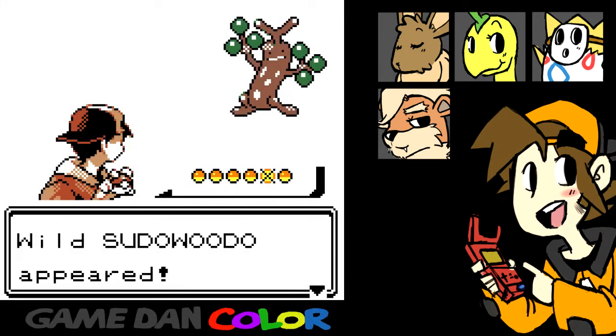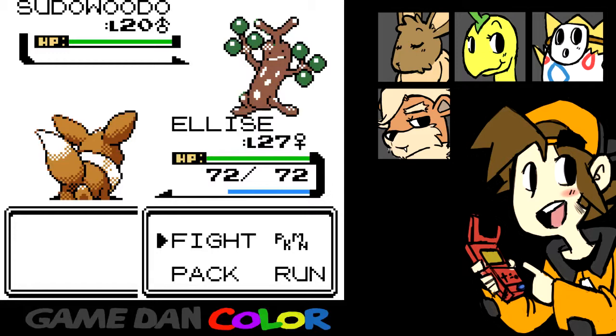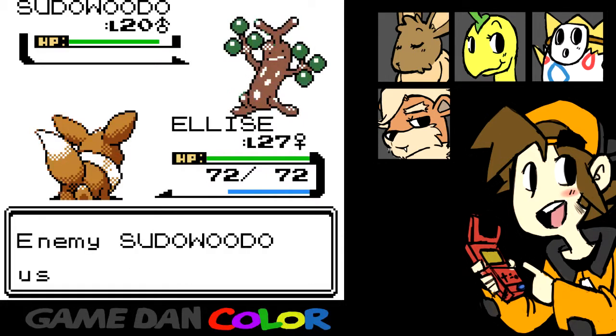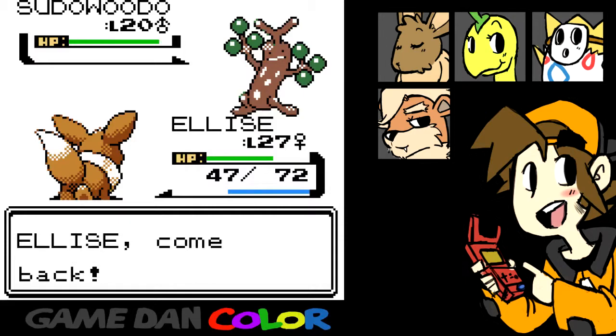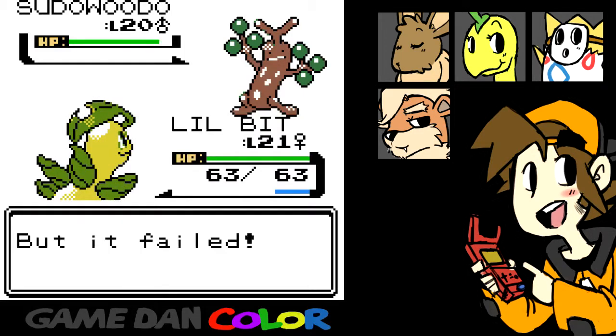This new Pokemon is a Sudowoodo. You know what — I've never used a Sudowoodo. Let's use a Sudowoodo! What do you guys think? I think it's a good idea. It looks like a grass type, but Sudowoodo is actually a ground type or rock type. We'll use Quick Attack because I don't think it's going to do too much damage to him. Not very effective. Sudowoodo used Mimic, but it failed.